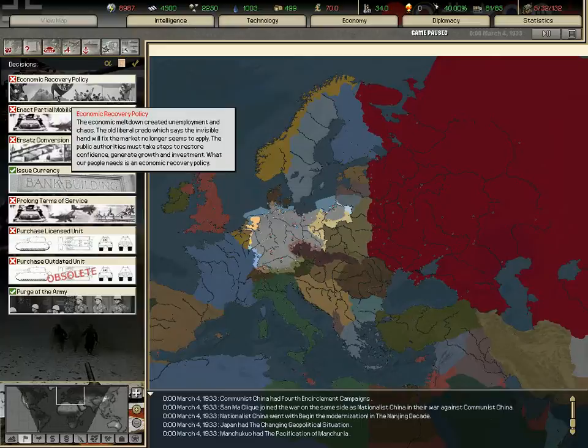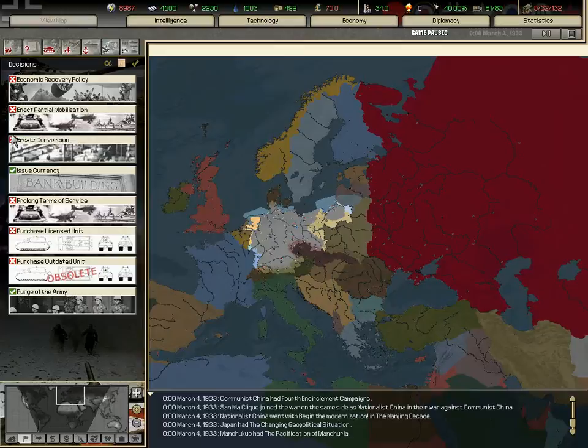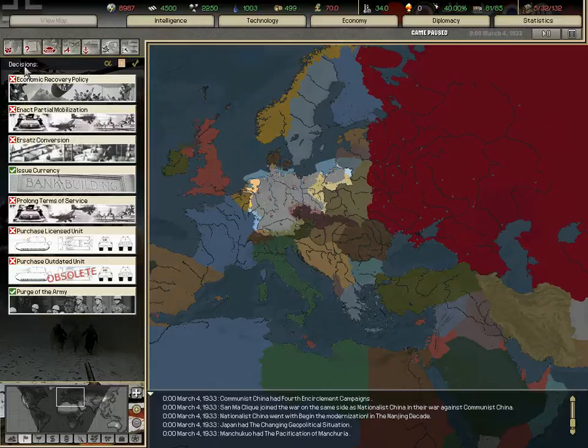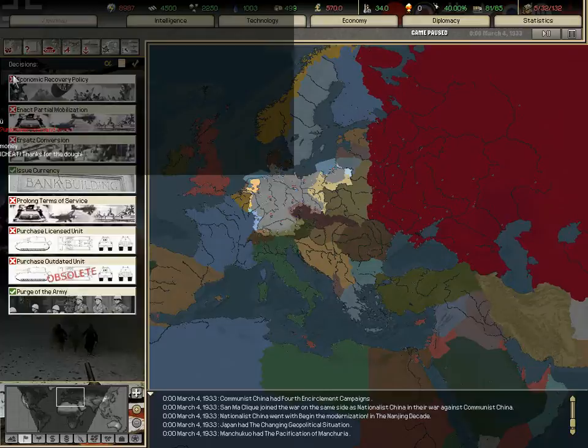Combat first, and what our units produce. This window tells us how much manpower each and every one of our provinces has. This is the decision window — you can enact or can't enact certain decisions based on requirements. For example, the economic recovery policy requires at least 500 money or Adolf Hitler as head of state, so if I give myself the money I'll be able to do it and gain its benefits.